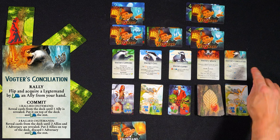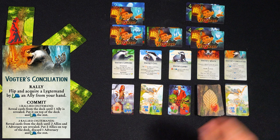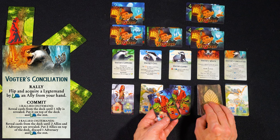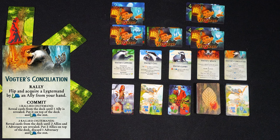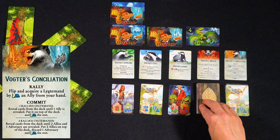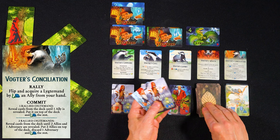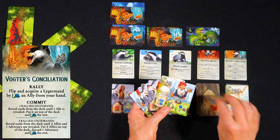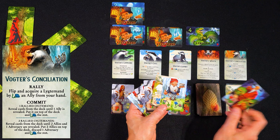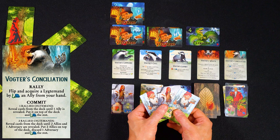The second new action is the Commit action and this has two options. The first option allows you to remove one rallied Ligdemands card from the game and reveal cards from the deck until you reveal one ally — you take the ally, put it on top of the deck, and all other cards on the bottom. For the second option, you need to remove two rallied Ligdemands cards from the game, then reveal cards from the deck until you draw at least two allies and one Gamle Erik card. Then you discard the Gamle Erik card — it's out of the game. Choose two of the allies you drew, put them on top of the deck, and put the remaining allies in any order on the bottom of the deck.